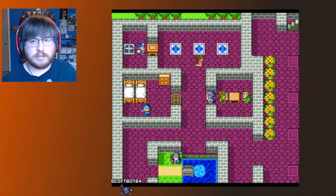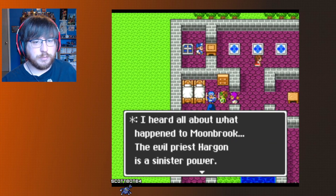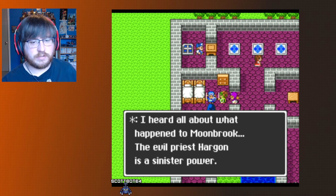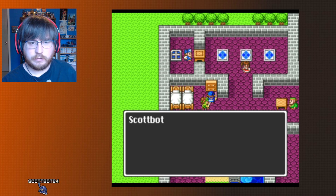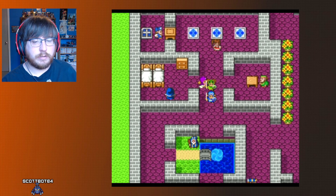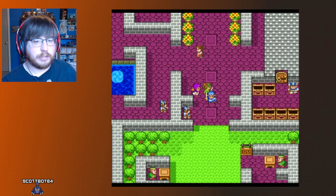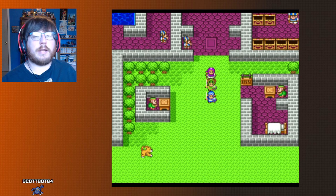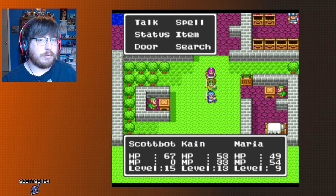The evil priest Hargon will put a curse on people who seek to destroy him. We found a lottery ticket. Now that's everything here. I want to head back to Alephgard. We have a Chimera Wing.